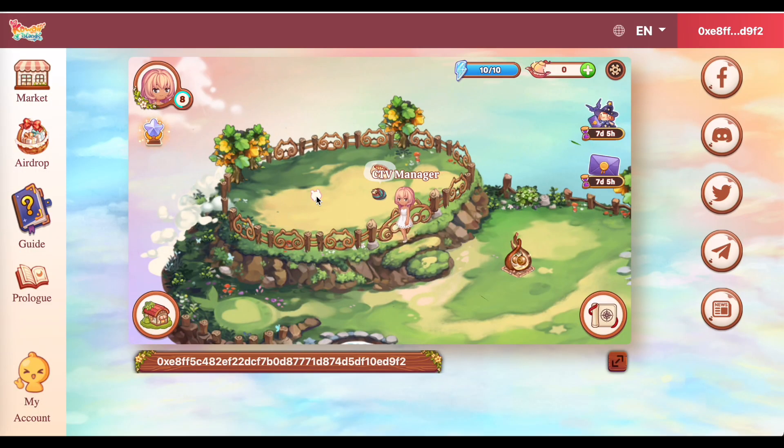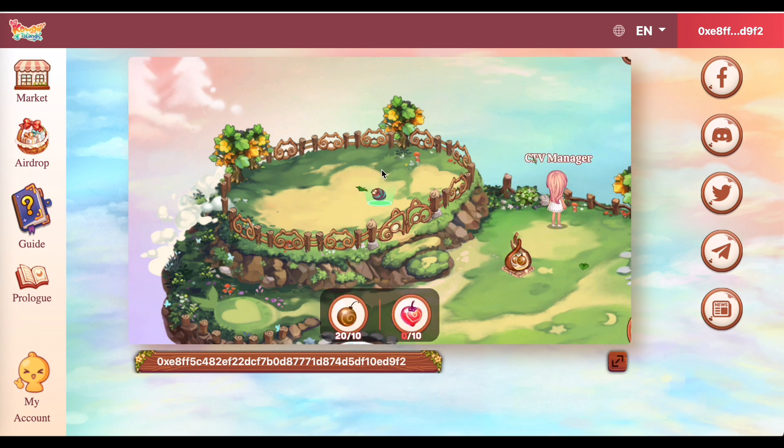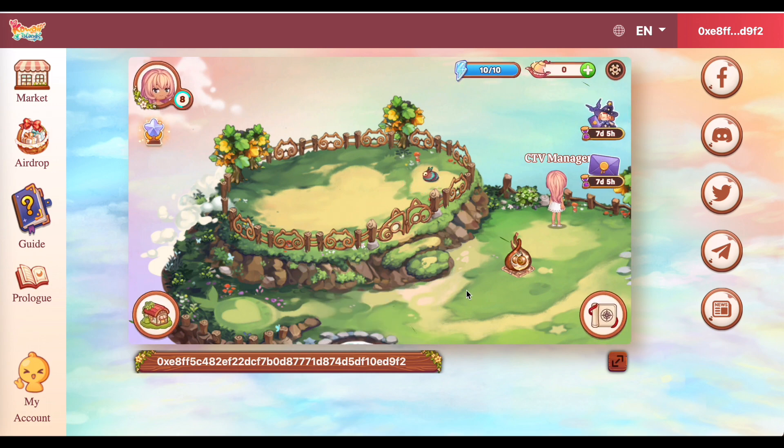So, ito na guys, punta tayo sa farming. So, sa farming, ayan, di ba, kanina nagtanim tayo, nilagay natin sa ranch itong si Leather. Pero, pwede na ba natin siyang pakainin? So, kita nyo, itong plant ko, merong nag-wirl sa kanya, na parang bright light. So, pag-click natin to - ayan - yung magical creature natin, pag-click natin siya, yung kainan niya, lalabas dito yung dalawang type nung food na kinakain niya. And 20 over 10, meron na tayong stock. May na-harvest na ako kanina, kaya yan, gumalaw na siya, kasi pinakain ko na siya ng 10 fruits.